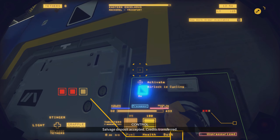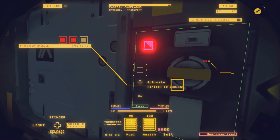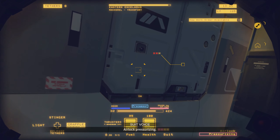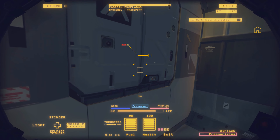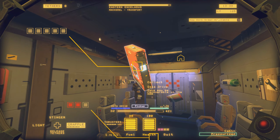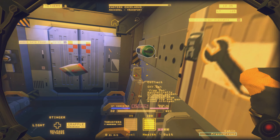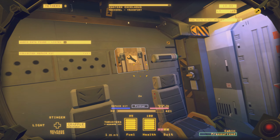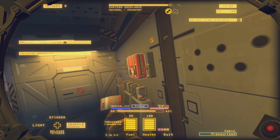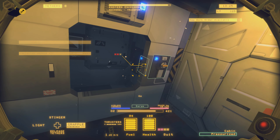All right, so we got the nacelles off. Those should be docking down there. There we go — I think I heard them both go in, so cool. All right, cycling the airlock, getting inside. Time is ticking — time is money. We've got a data drive, some repair packs. Gotta grab these babies off the wall. Looks like we do have some O2 and a medical pack. Not too bad. Let's go ahead and cycle the airlock — that should decompress the outer area.